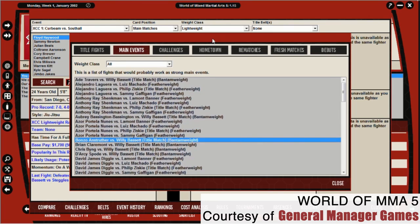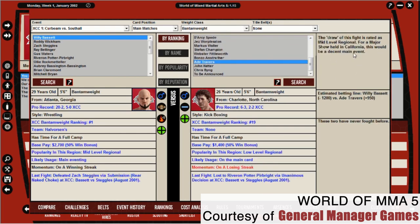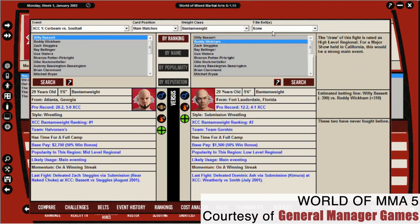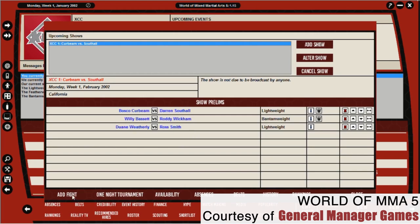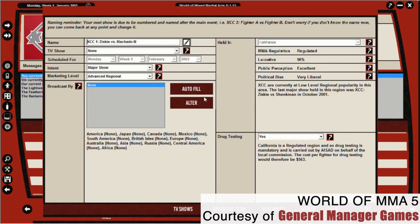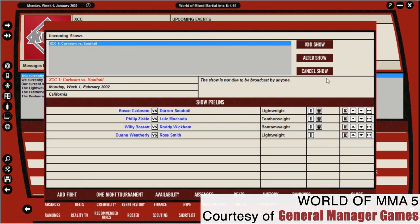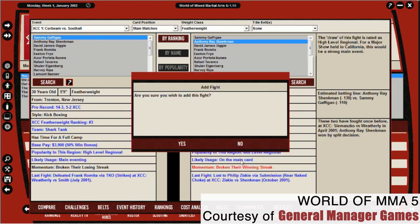On top of building excellent cards, you'll also need to keep those cards together — overbook a division and you'll end up replacing multiple fights on multiple cards. Additionally, the fight hype mechanic will be crucial in planning events. For example, while Derek Lewis versus Olenek is a fun fight, not many people are going to pay $60 to $70 on pay-per-view, so if you schedule it as a paid event, fight hype and profits will be far lower.